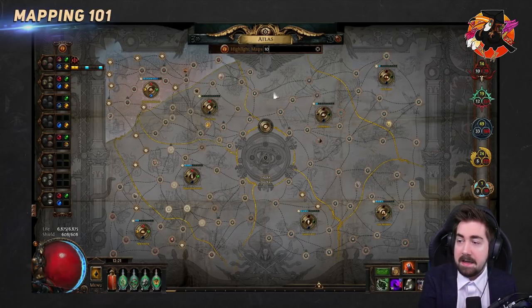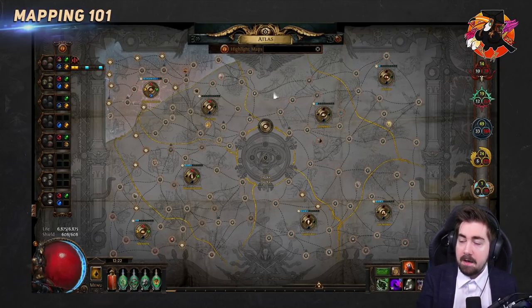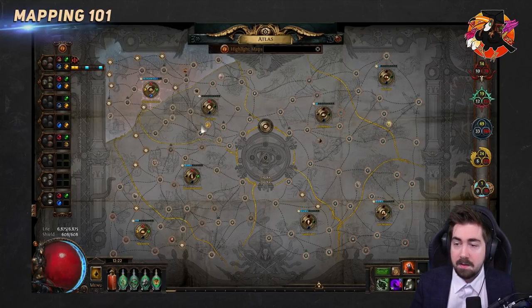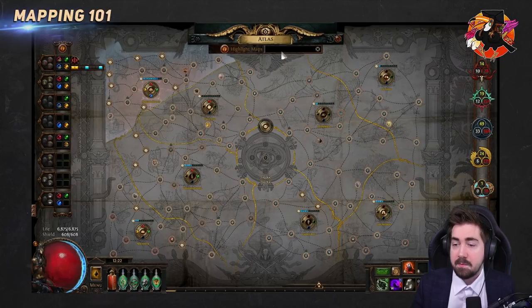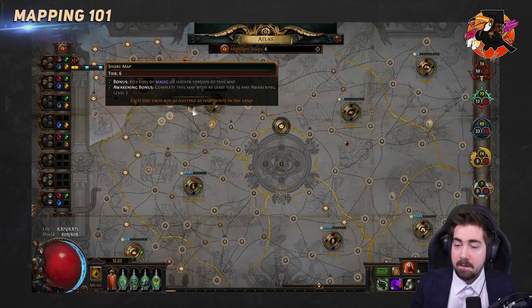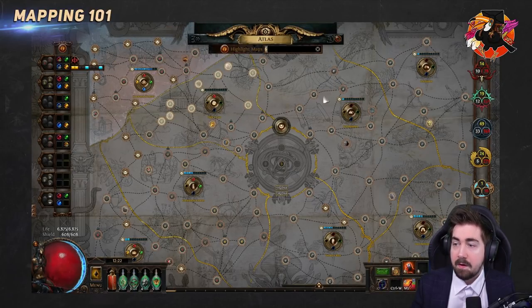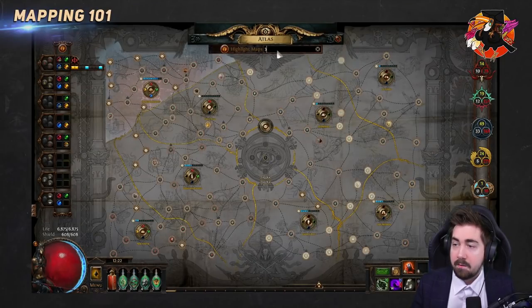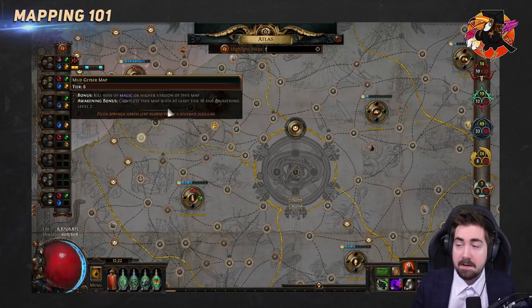There are also hidden maps in a region — when you have all four stones in, all maps are shown. When you have the entire atlas highlighted, it's important to complete as many maps as possible. If I search for tier 6 in Shore, I could drop Mud Geyser, Silo, Underground River, and any tier 5/4/3/2/1 map — and also tier 7 Factory even though it's not connected, because it's already filled in and completed on my atlas.